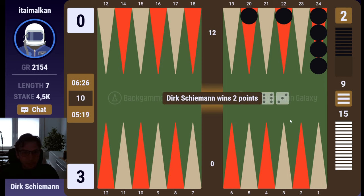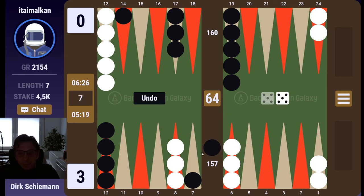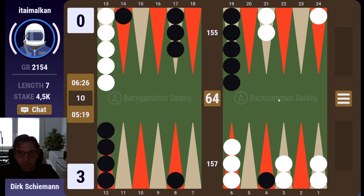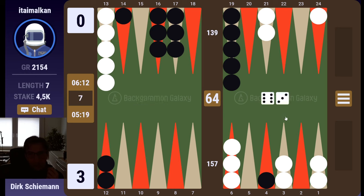Nothing much to talk about — dodged some bullets, 3.0. If he dances I have a good cube again, but this time he doesn't do me the favor, so I will just anchor. Interesting roll from him. Should he make the 5 point? Looks strong. This is also possible. So I'm down in the race.